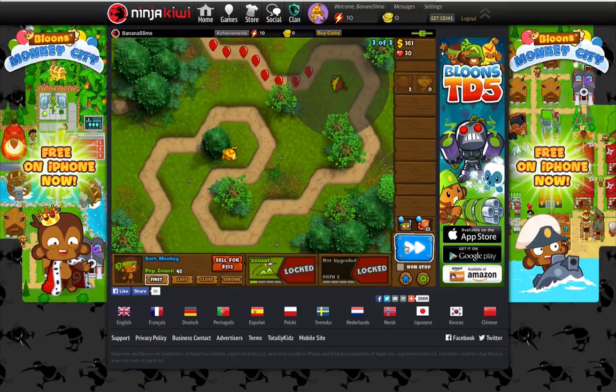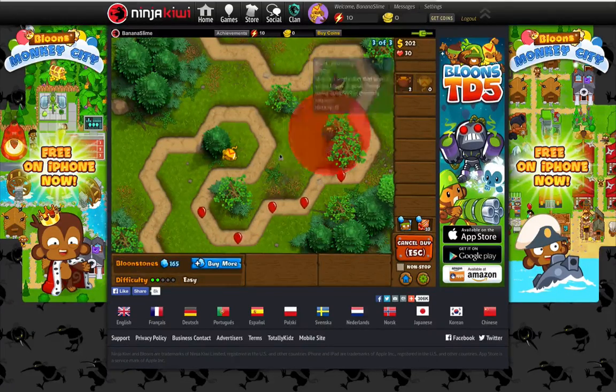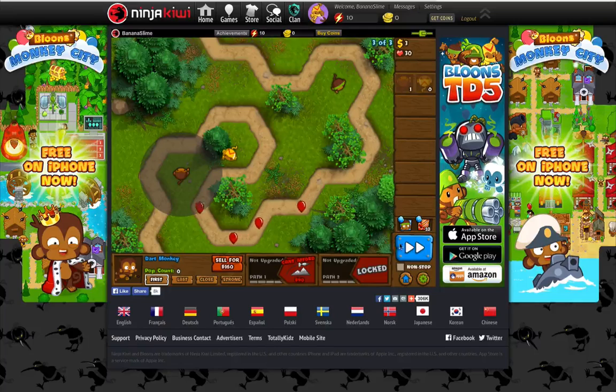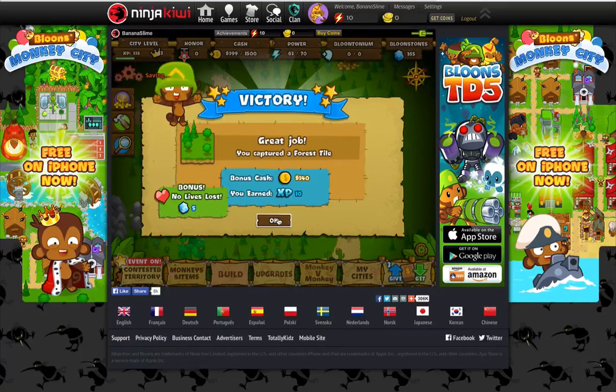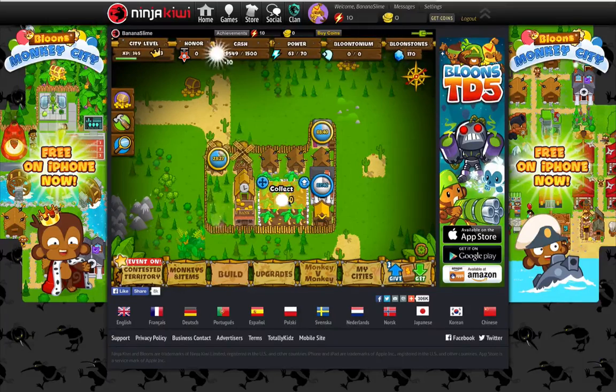Third round — hopefully they give me some more money so I can place another monkey tower. Oh, they're getting past me. Go up money. Let's place you there — I probably won't need you, but it's good to be safe. And yes, that's great. Another tile — the Banana Slime Nation is growing, people.